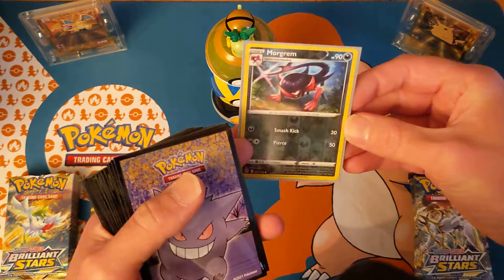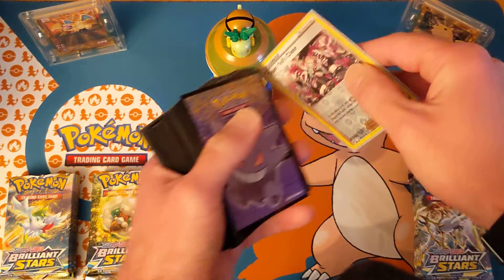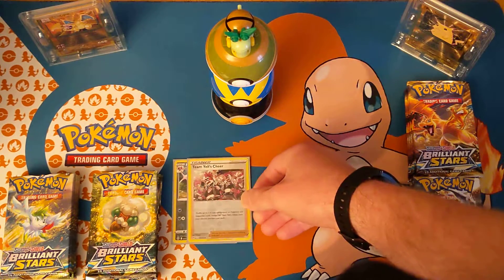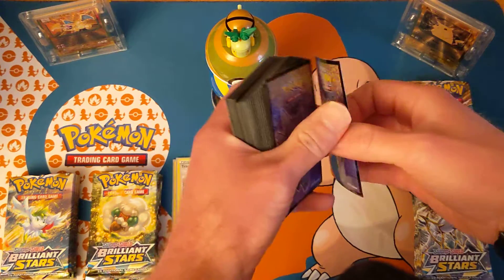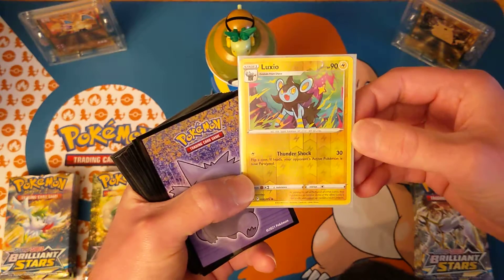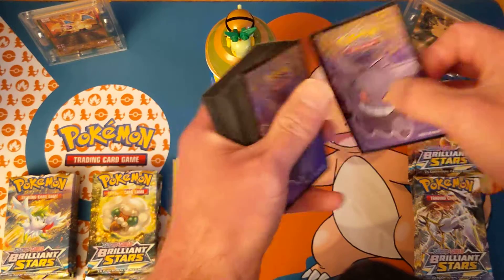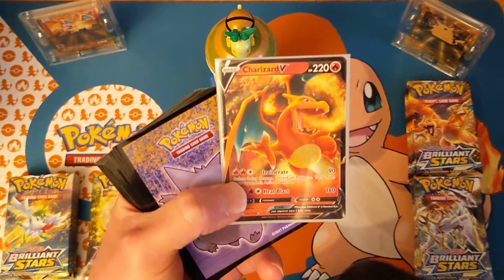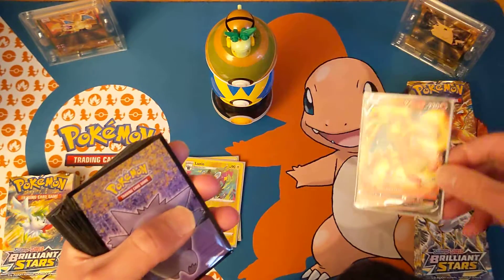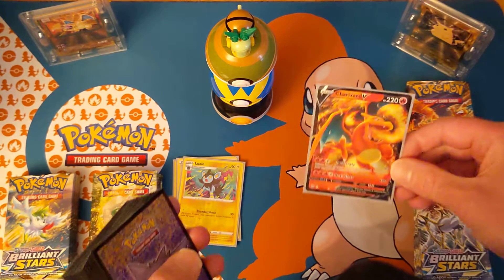Start out with the Reverse Holo — not a good way to start, but that's okay, I've got a blue leaf. Reverse Holo. Dude's got a gut on him, doesn't he? I thought that was an amazing rear there for a second — there's a background, it's really colorful. Reverse Holo. Oh, Tars-RV! Nice! First start!